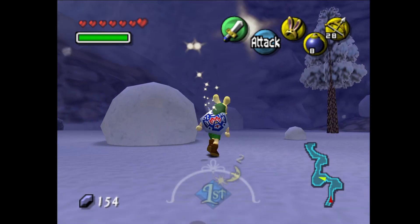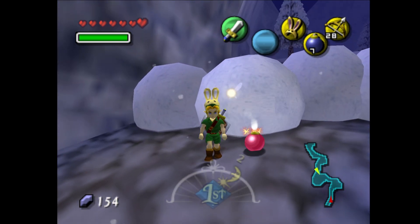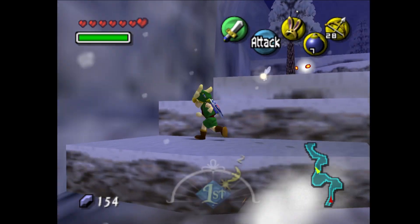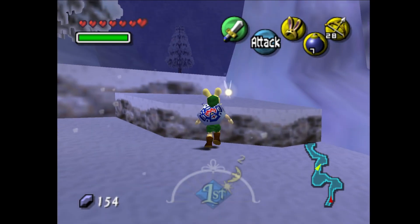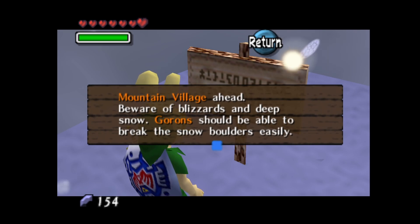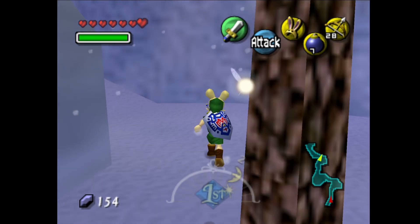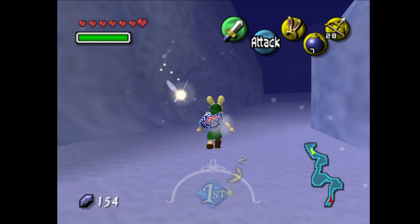We're climbing up this snowy pathway. There's actually a new Zelda ROM hack coming out called Zelda Indigo, I think, and it has Link living up in a mountain like this — so it's something I think about every time I come through here now. The sign says 'Mountain village ahead. Beware of blizzards and deep snow. Gorons should be able to break the snow boulders easily.' Gorons, eh? We'll be running into some Gorons up here — our friends from back in Death Mountain in Ocarina of Time.